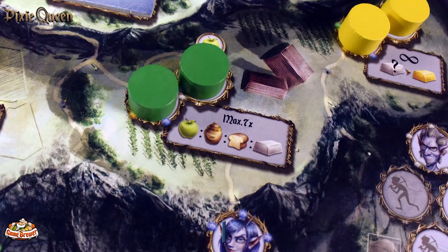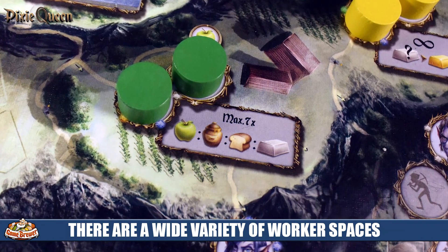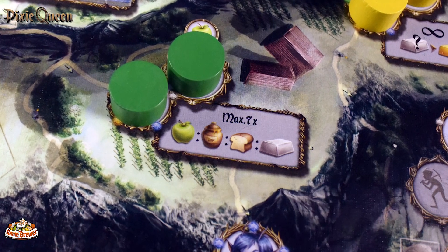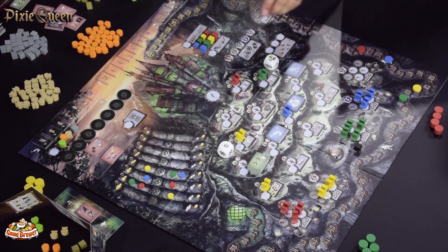Each player has four discs to place on the board. There are 22 action spaces and they all offer different varieties of circles where you can place your action discs. Some have double markers, some have only one space unique to you, and some are single spaces on the sides of the board.